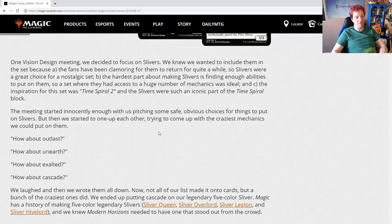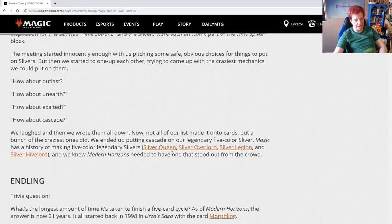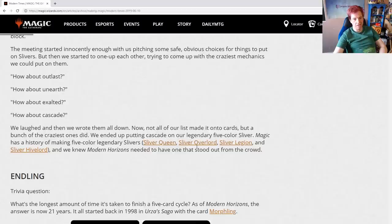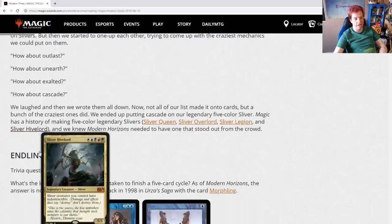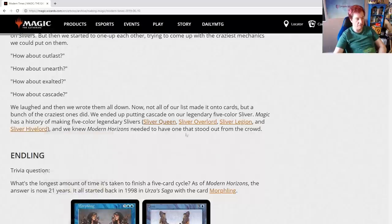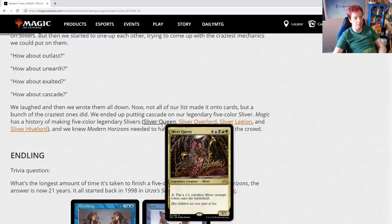They ended up putting Cascade on the legendary five-color sliver. Magic has a history of making five-color legendary slivers: Sliver Queen — the original, Sliver Overlord, Sliver Legion, and Sliver Hivelord. Each of these, with the exception of Sliver Hivelord, happens to be a 7/7. Modern Horizons needed to have one that stood out from the crowd, and The First Sliver definitely succeeds — although Sliver Queen almost feels like it would have been the first sliver.